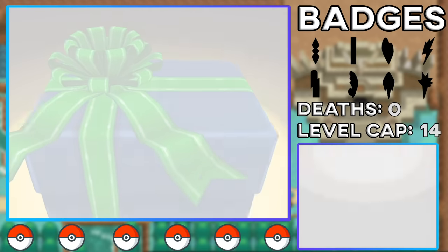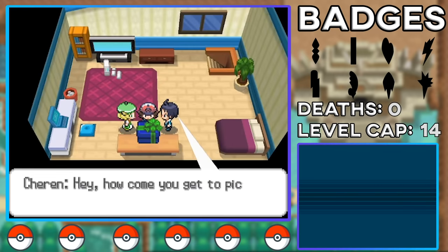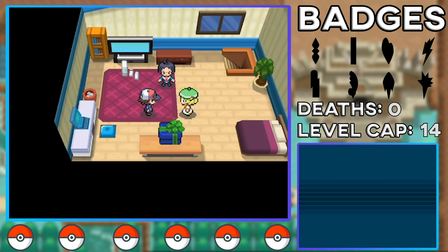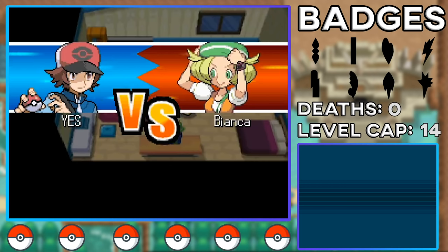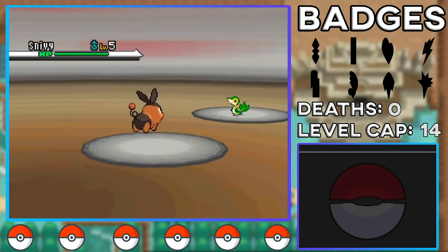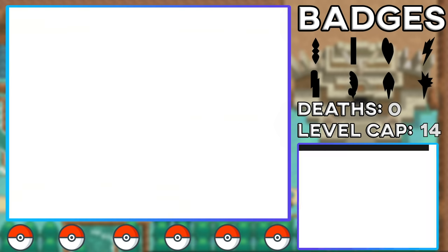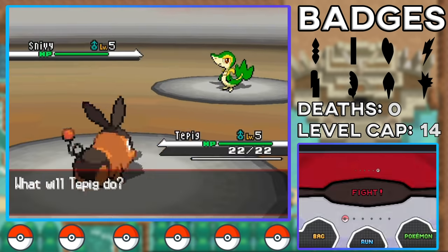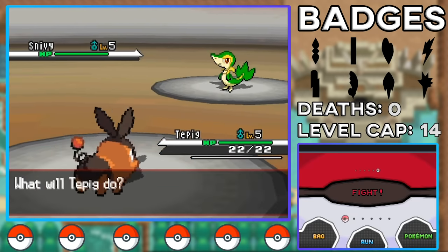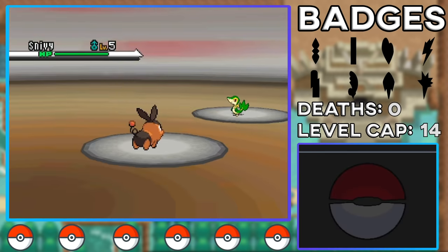In Pokemon Black and White we start off with a shiny hunt for our starter. I wanted to go with the coolest one — Tepig. Its final evolution Emboar looks amazing as a shiny with blue flames, and Serperior and Samurott are nothing compared to it. Even though Tepig is probably my least favorite of the three, its shiny form shoots it up higher. The challenge is you have to throw out your Tepig in battle to see if it's shiny — you can't see it when you receive it, unlike HeartGold and SoulSilver. You have to go through picking your starter, talking with Cheren and Bianca, and starting a battle.